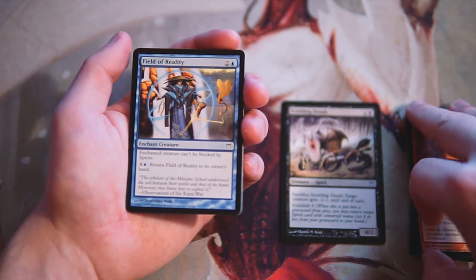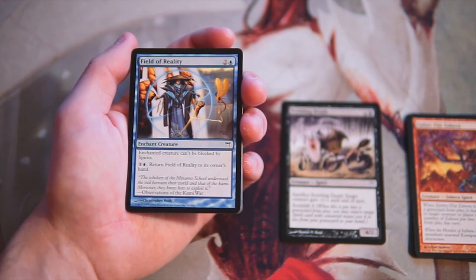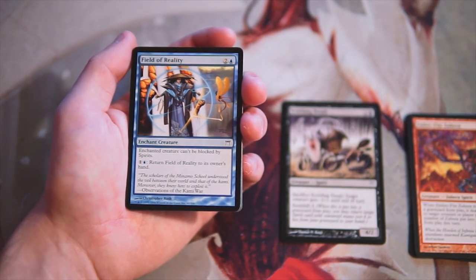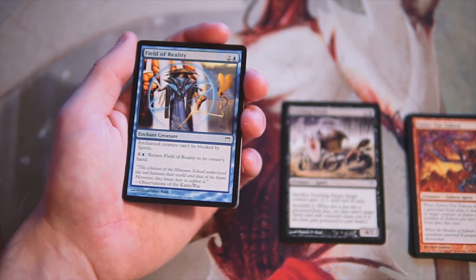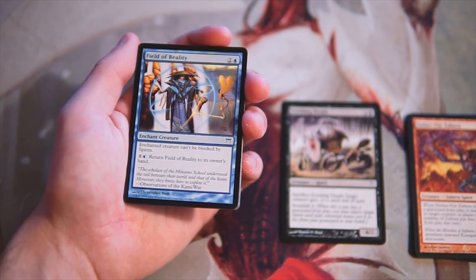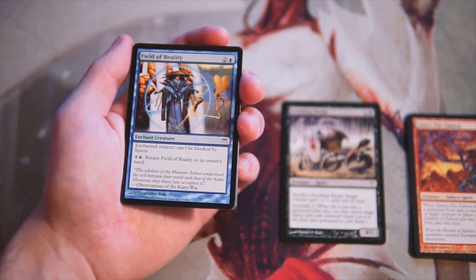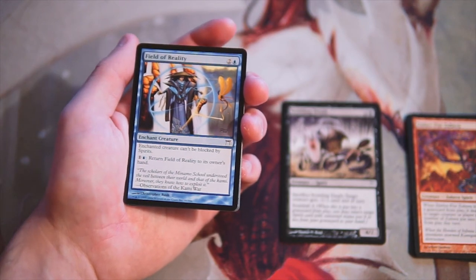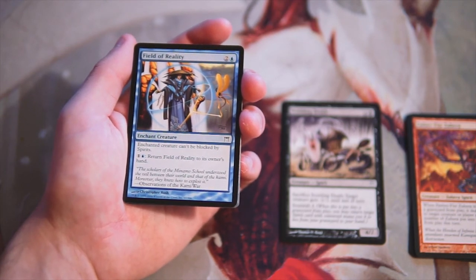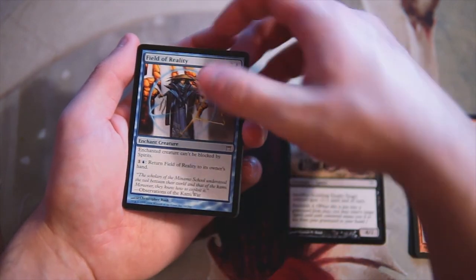Field of Reality enchants a creature for two and a blue — the creature can't be blocked by spirits, and you can pay one and a blue to return it to its owner's hand. I don't think this is a very good card. Spirits are pretty rampant in this set, so there's a reason to want this in an aggressive deck, but in general I'm not a huge fan. You kind of always have to leave up two mana to bounce it in case the creature dies, which makes it a liability — either you take a two-for-one or you're tapping out two mana for the rest of the game.